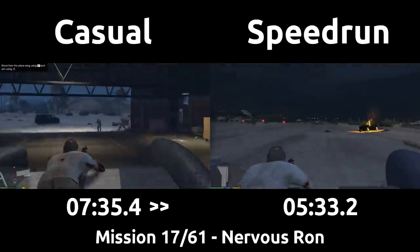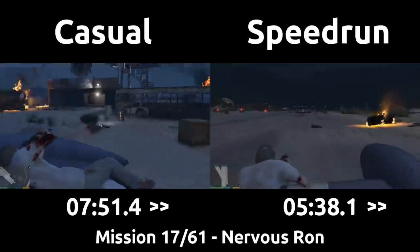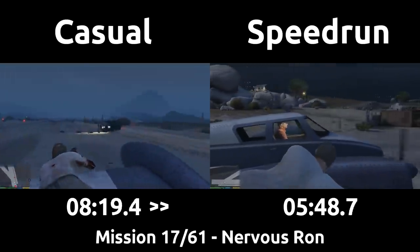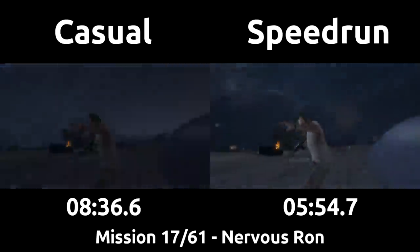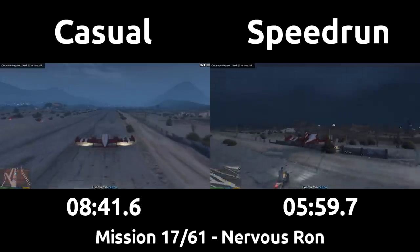So thanks to everyone continuing to watch this series, and if you are able, subscribe to the channel for future episodes and other GTA and speedrun content - it really helps me a lot, especially if you are watching the videos off recommended anyways. Once reaching the second plane and getting in, the goal is to get off the runway. The speedrun can simply turn right onto the dirt road which takes us technically off the runway, then jump out and abandon the plane.